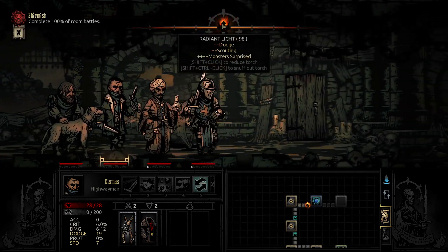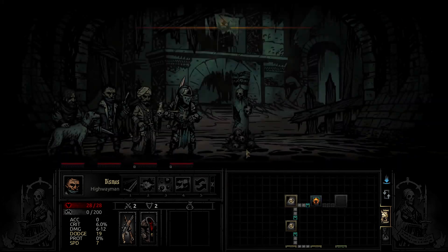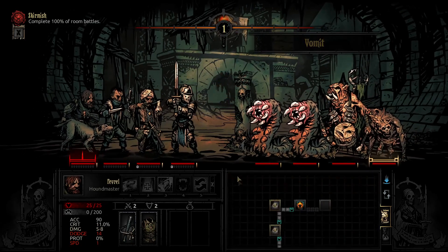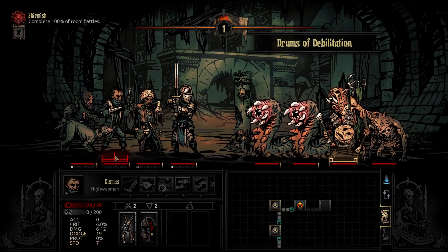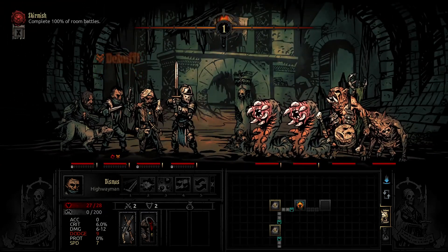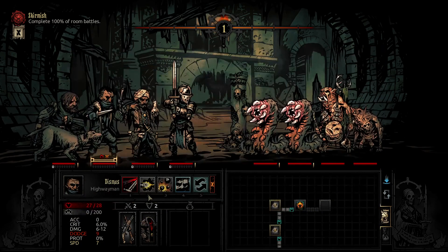I don't think that does anything good — I can't remember. I'm bad at this game. We got opened up with Swim Ridge and we immediately get Spotted Fever — first disease of the game. What does Spotted Fever do? Minus 50% Blight Resist. I mean, that could be a lot worse, I suppose.